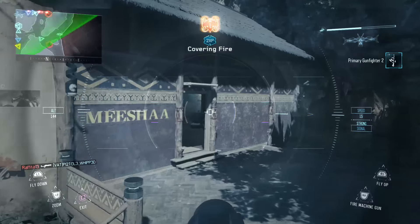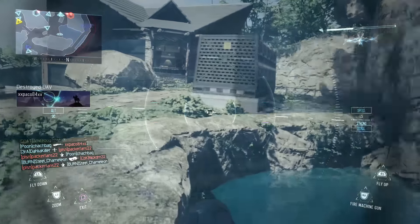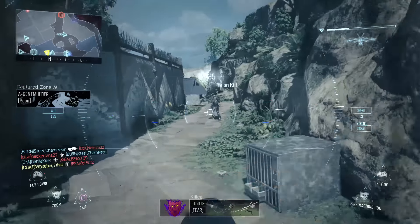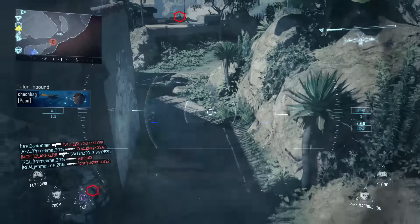One thing I like to do is when I have my specialist ready and I see there are a few UAVs in the air, put that Combat Focus on, take out your launcher. It's so easy to lock onto aircraft in this game and shoot them down. Take three UAVs out with your specialist on and you're going to get your UAV plus whatever scorestreak you got.